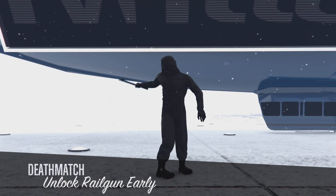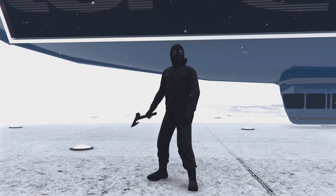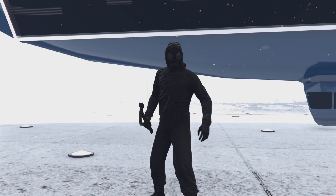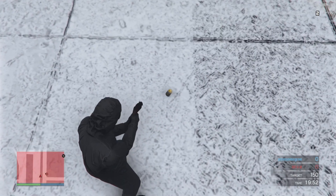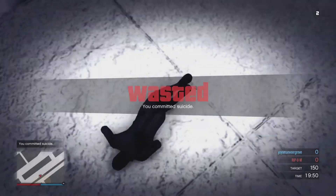Once the job starts, open up your weapon loadout and check for the railgun. As you can see, there is no railgun in my weapon loadout, so I simply commit suicide. Once I respawn, I open up my weapon loadout again.